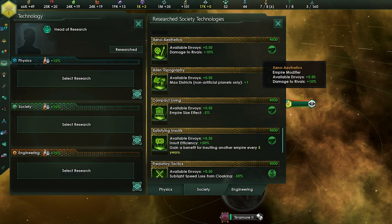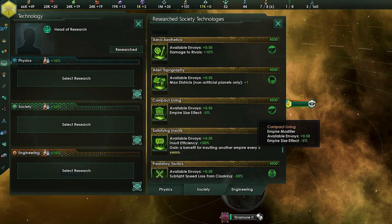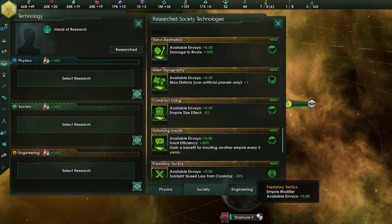Each insight technology will grant quarter to half of an envoy, as well as give a bonus to your empire. Technologies can range from Unusual Senses, which allows listening posts to generate an additional point of cloaking detection for every three detection arrays, to the Temple of Transportation that gives Unity income from hyper-relays. There are 13 Insight Technologies in total.